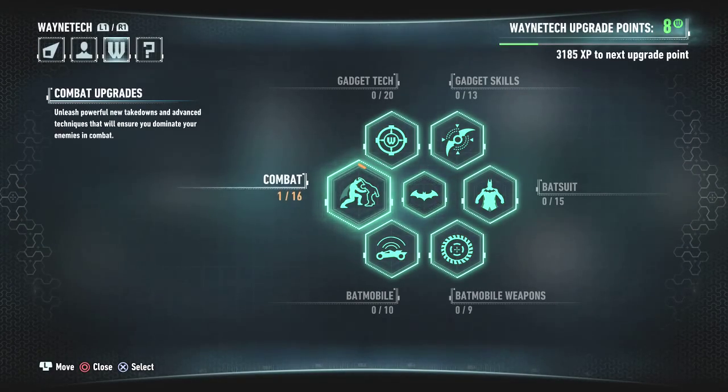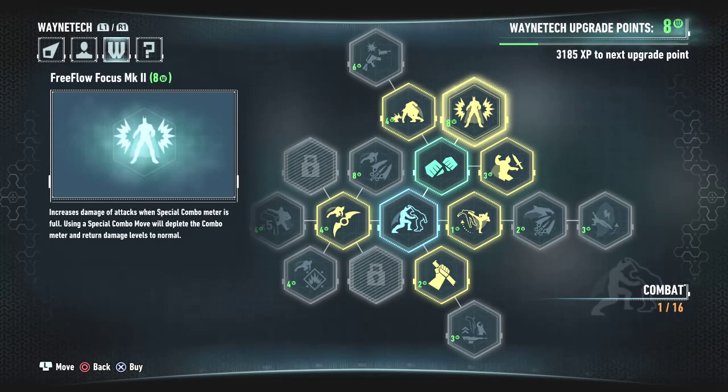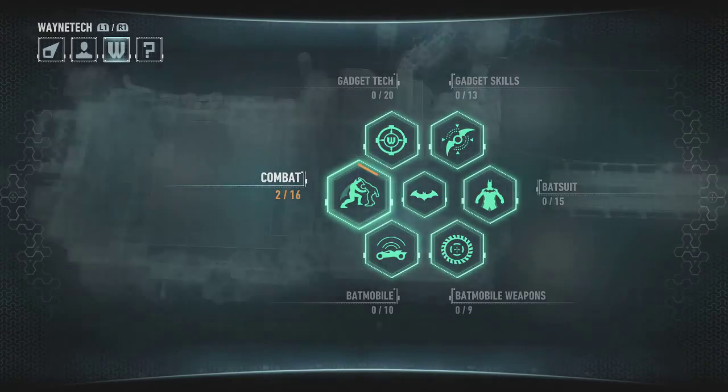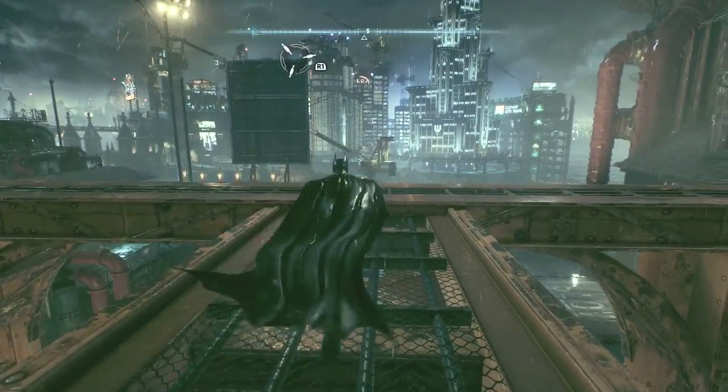But hooray! We finally got another upgrade point. That's all eight. It's time for Free Flow Focus Mark 2. Using a special combo move will deplete the combo meter and return damage levels to normal. But I mostly want it just for the slow motion effect. It makes combat so much easier.